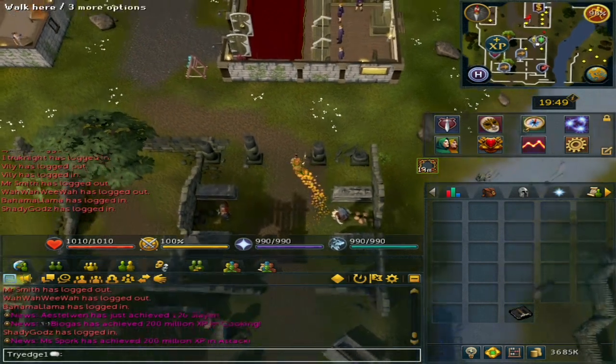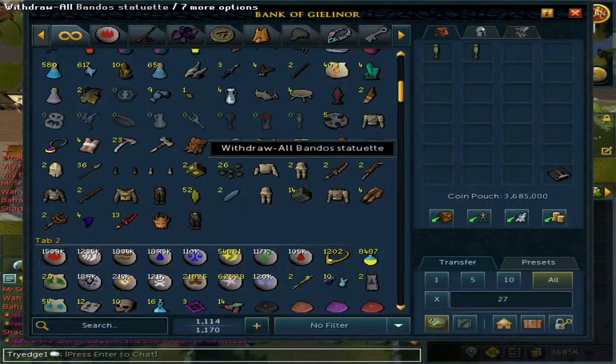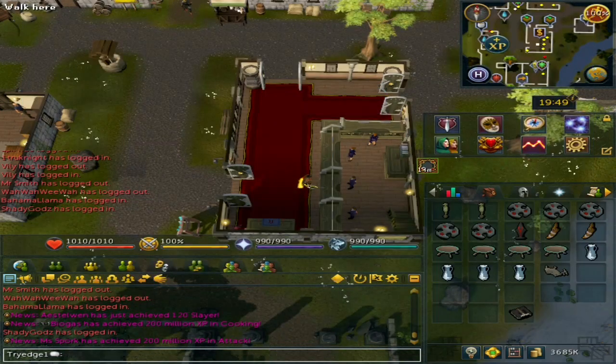Okay, 3.7 mil from the first inventory. And this should be all of them. Now let's go hand them in again.